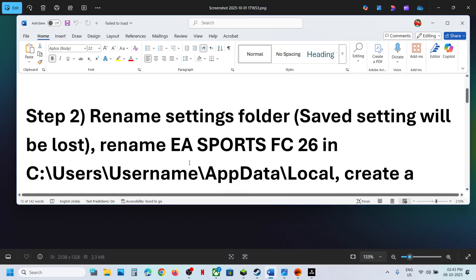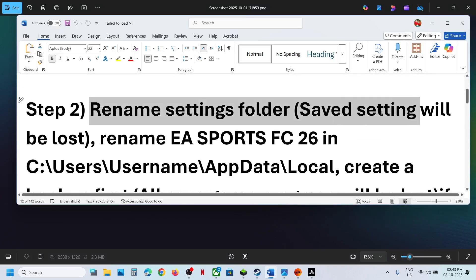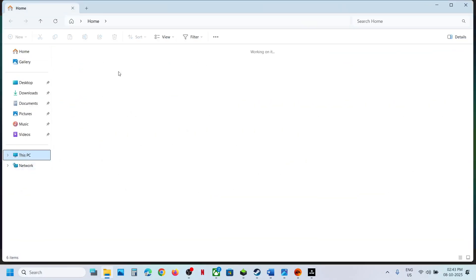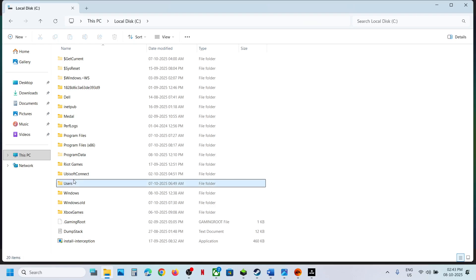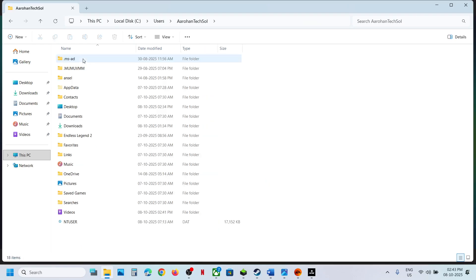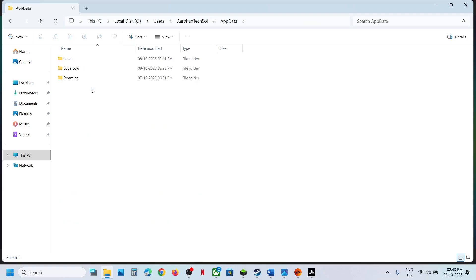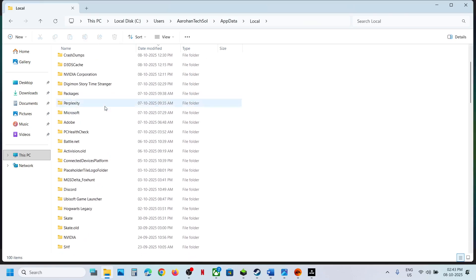If the error persists, the next step is to rename the settings folder. Note that when you rename the settings folder, all saved settings will be lost. To do this, open File Explorer, go to This PC, open the C drive, open the Users folder, open your username folder, then open AppData. If you don't see AppData, click on View, select Show, and put a check on Hidden Items. Then open the AppData folder and open the Local folder.